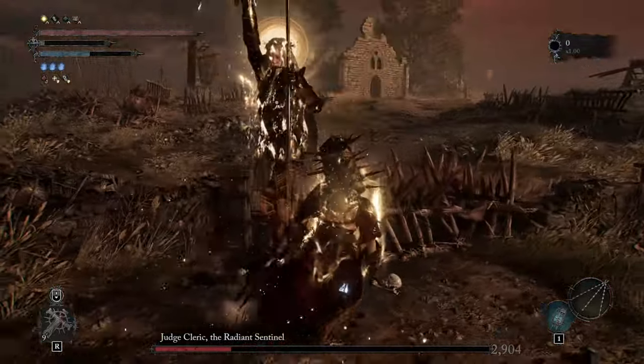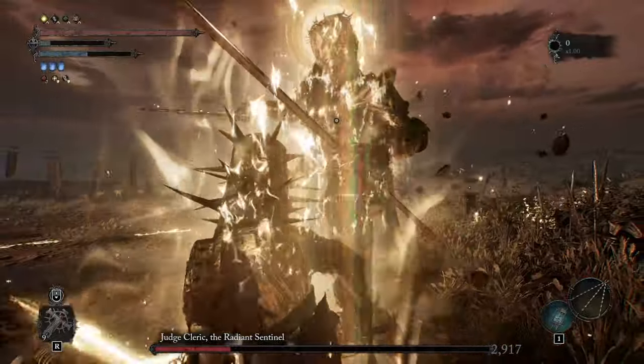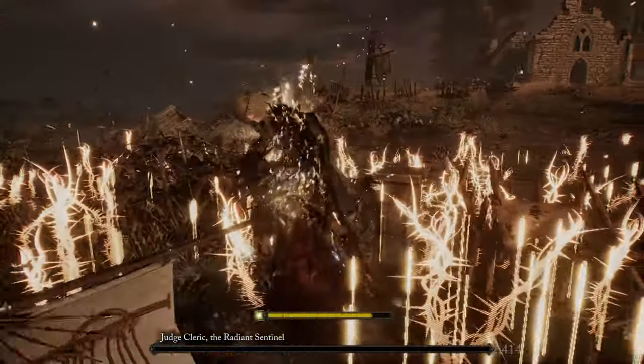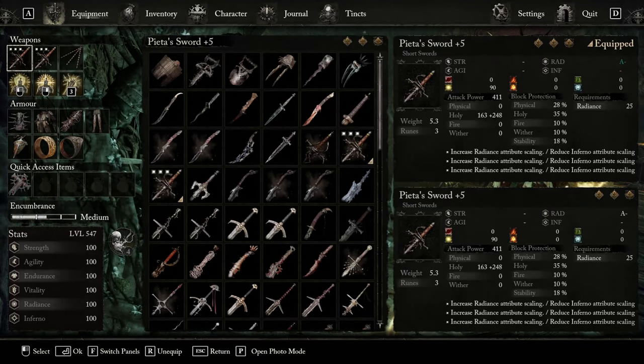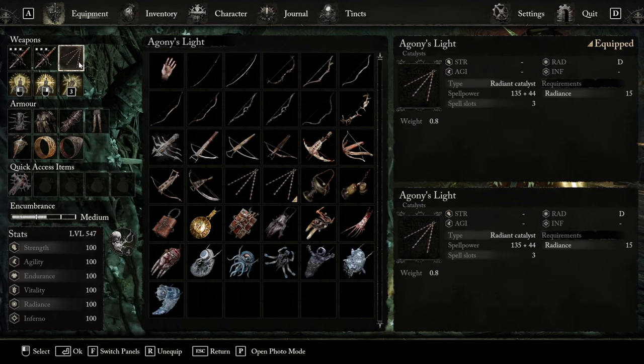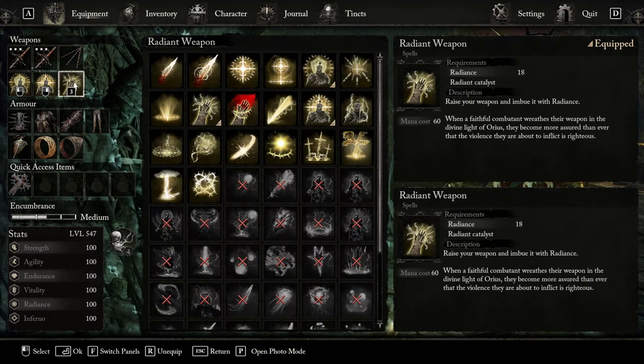For the weapons we are using the Dual Pieda Sword, and for the Catalyst we are using Agony's Light, because that is the lowest weight Catalyst we can equip. The Pieda Sword will also have three Omuron runes, which I will talk about a little bit later.